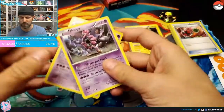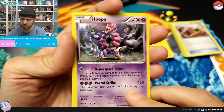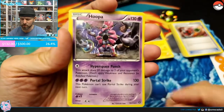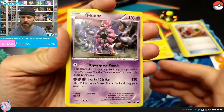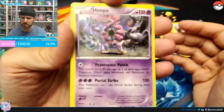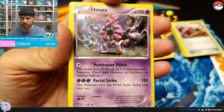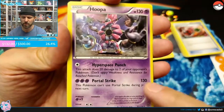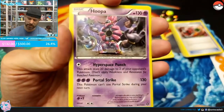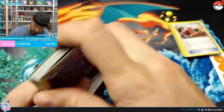Never say never — let's look at our holographic Hoopa. Hoopa is 130 HP. Hyperspace Punch does 20 damage to two of your opponent's Pokémon with no weakness or resistance, so again another bench attacker. This deck seems very highly reliant on knocking out low-HP Pokémon off the bench. Portal Strike costs three energy — very nice — but this Pokémon can't use an attack during the next turn, which is normal for three-energy moves dealing over 100 damage.